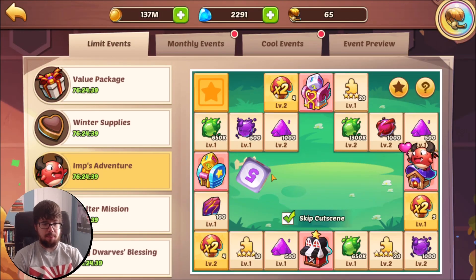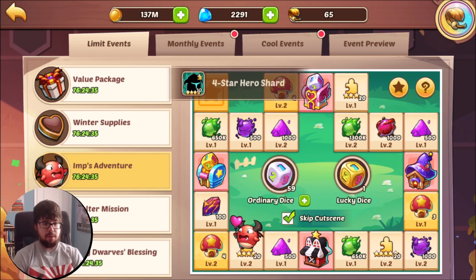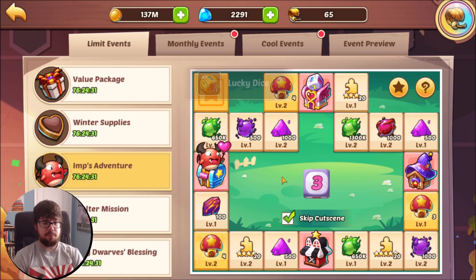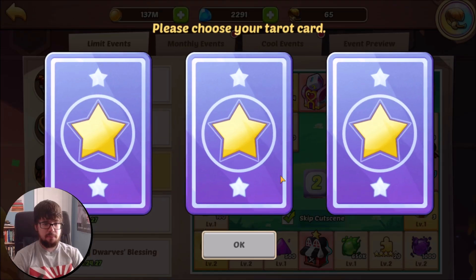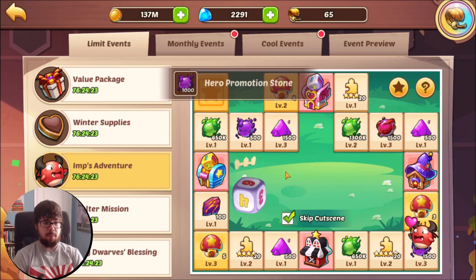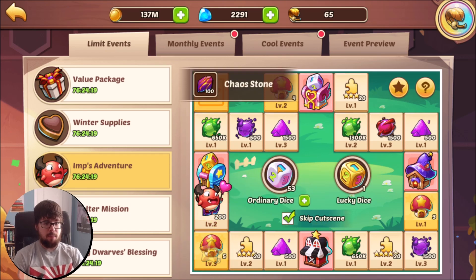Double — all right, we'll take double stars. We'll go right back to the lucky hut, move it along. Double. Nice, we upgraded our last mushroom hut — that's a huge upgrade, that is the hardest one to upgrade. Keep getting that karma hut but we are getting lucky with it.